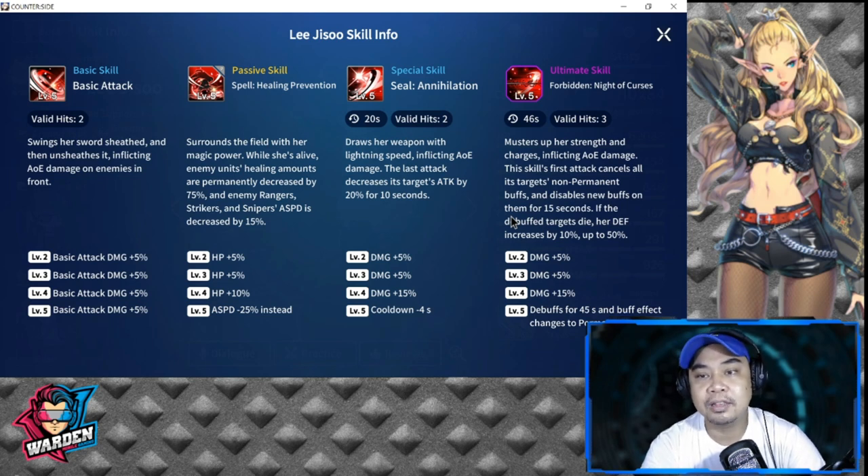The ultimate skill — Forbidden Knight of Curses — has a 46-second cooldown. She musters up her strength and charges, inflicting AOE damage. The first attack cancels all non-permanent buffs on targets and disables new buffs for 15 seconds. She is a very good debuffer. If a debuffed target dies, her defense increases by 10 percent, up to 50 percent.